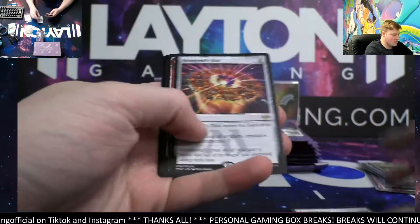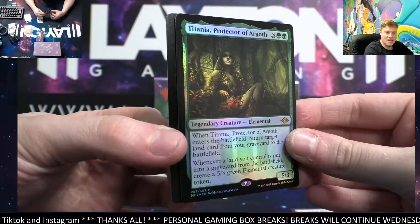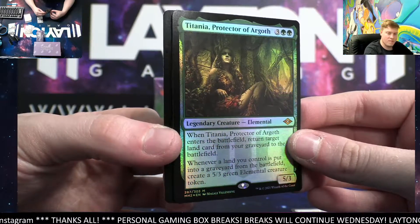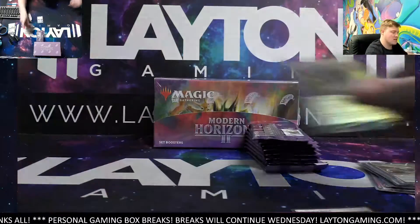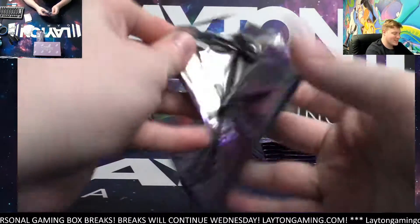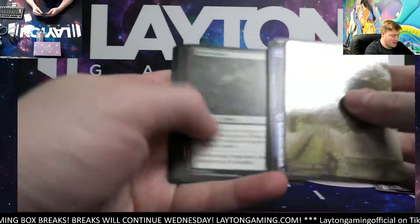Resurgent Belief — nice disc for you. Titania, foil mythic! Titania, Protector of Argoth — wow, oh my goodness! Another foil mythic, two of them in the same box — it's kind of insane. Keep going man, congrats on the second foil mythic of the box, IC — that is kind of insane.